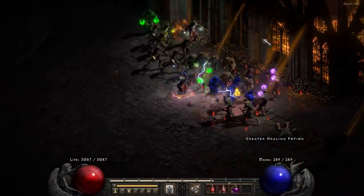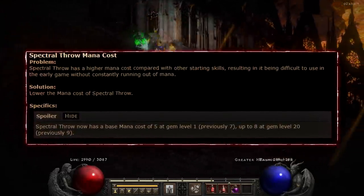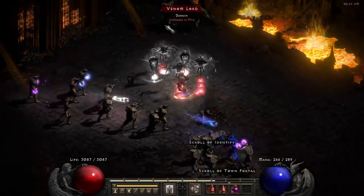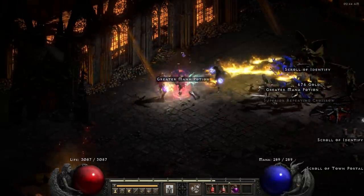But the most important change — they finally buffed Spectral Throw. GGG have found the main problem why this skill isn't used for 3 years. I'm personally giga excited. But today's video isn't about that. Today, we are going to talk about starter builds.